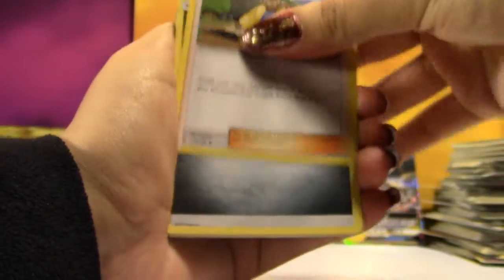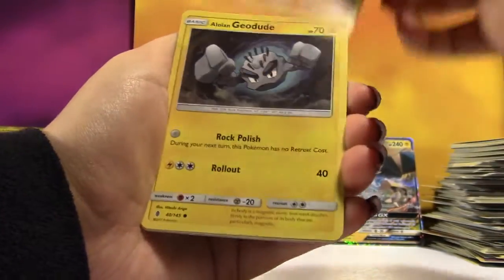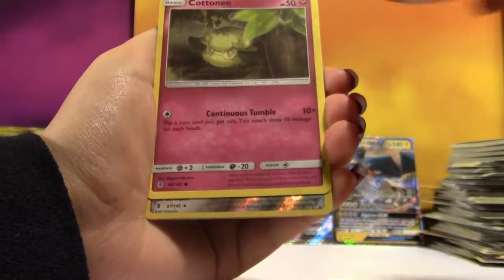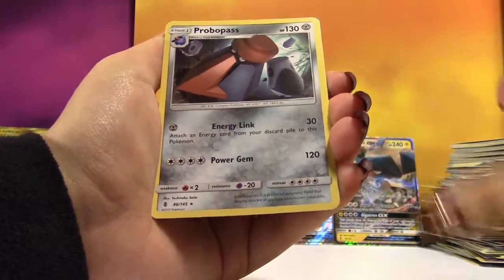We're going to start off with a Hola — I got my cards upside down again. We got a Metal Energy, Whimsicott, Marinie, Machop, Alolan Geodude, Mudbray, Alolan Centro, Connie, a Reverse, and the Rare is a Probopass.